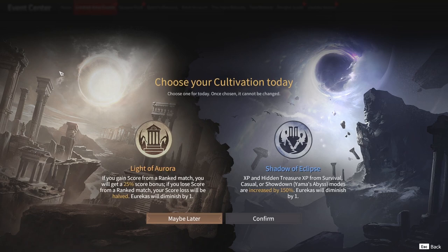Now let's move on to the other event called Light and Shade, where each day you'll have the option to choose between a 25% score bonus in case of victory in ranked modes — and in case of defeat you will only lose half of the points you would normally lose — or a 150% bonus XP and Hidden Treasure XP in all modes. By completing challenges, you will earn Eurekas, which will give you this bonus when used during matchmaking.